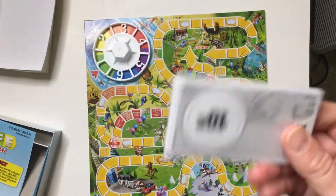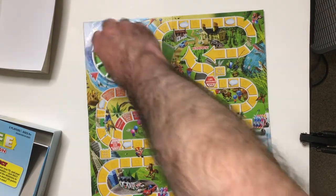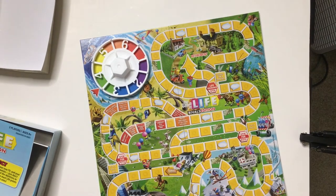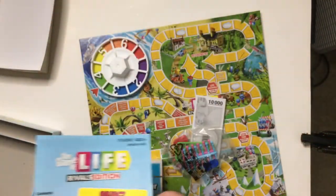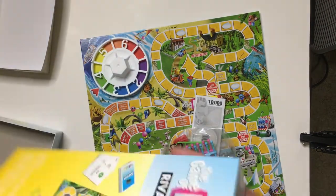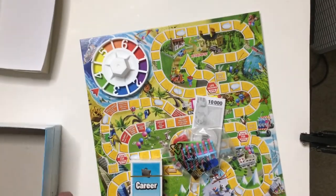You've got just the one stack of money, so I assume it goes pretty quick. It's a roll-and-move — no strategy, just kind of see what happens. But that's okay sometimes. This is Life Rivals Edition; I think it looks pretty decent. I haven't had a chance to play it, but I haven't played Life in a while and the game's fine. All right, thanks for watching Triple R — have a good day or night, wherever you are. Bye.